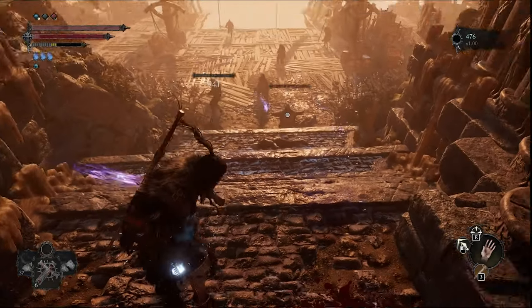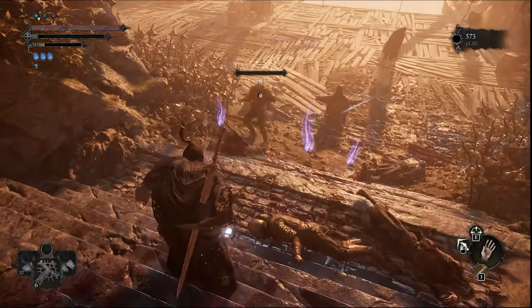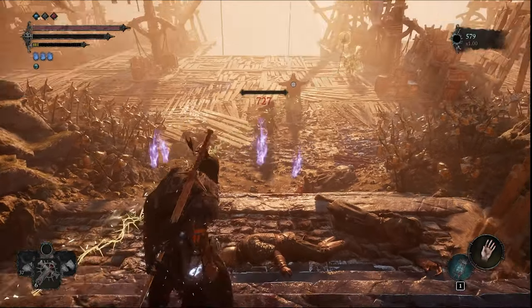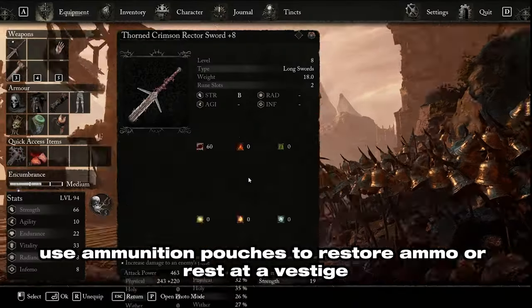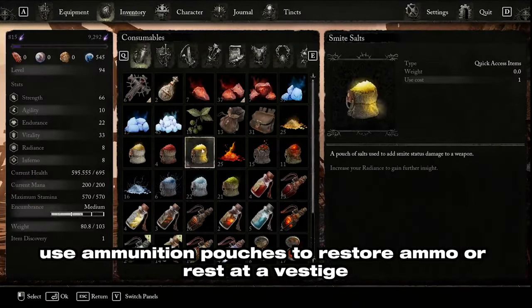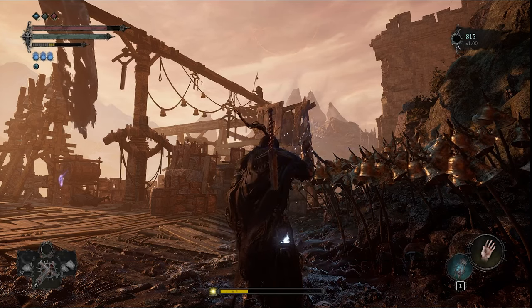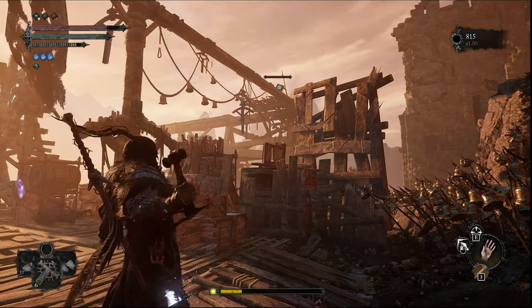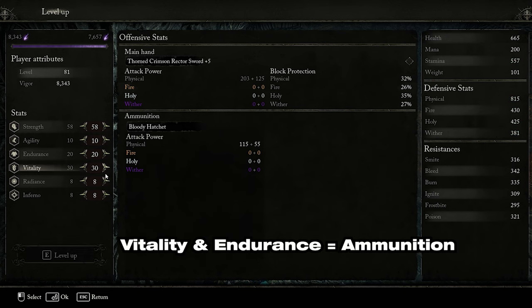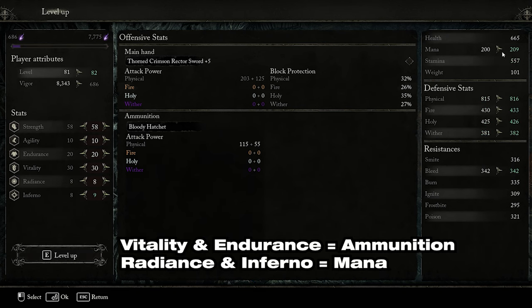Use projectiles. A unique feature in Lords of the Fallen is that you have projectiles which use ammunition and stamina. Outside of your usual ranged weapons like the bow and spell casting, the ammunition bar can be found in the top left corner of the screen, right underneath your stamina bar, unless you are a spellcaster. These can be quite powerful, so find the right projectile that scales to your build. To increase ammunition, put points into Vitality and Endurance. For mana, put points into Radiance and Inferno.